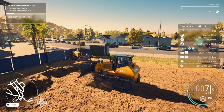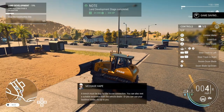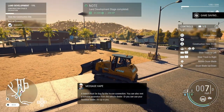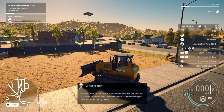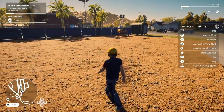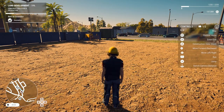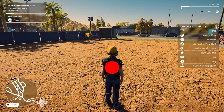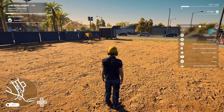Clear the construction site — look at that! A trench must be dug for the house connection. You can rent a suitable excavator from the vehicle dealer, or you can just use your backhoe loader — it's up to you. We'll probably use the backhoe loader since it's free. Guys, we'll be doing that in the next video, which will hopefully be out tomorrow since we hit 150 likes! Remember to hit that like button, hit that sub button, and ring that bell. I love this game — see you guys in the next video, peace!